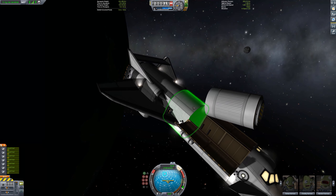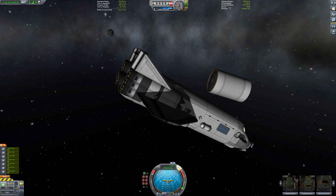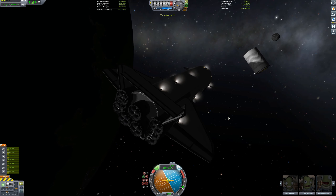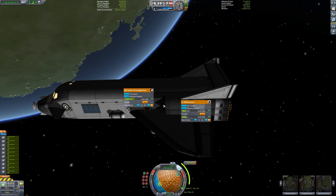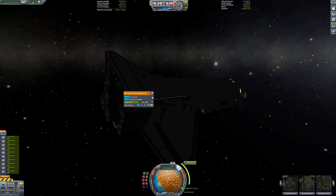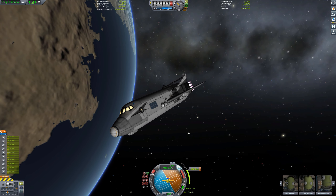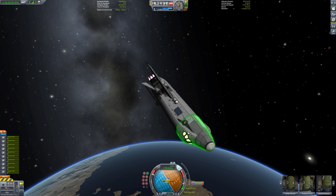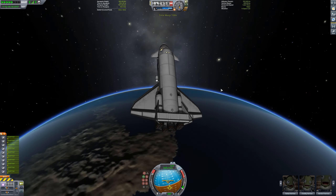Then we're going to decouple from the fuel tank, just spin round, and close up our cargo bay — we don't need to take that back down with us because although it's empty the tank still weighs about 2 tonnes. This is me moving the fuel further towards the nose because you want your centre of mass to be in front of your centre of lift. Unfortunately because my centre of mass was so close to the middle of the spacecraft, re-entry means that if you don't have enough horizontal stability you will start spinning around.